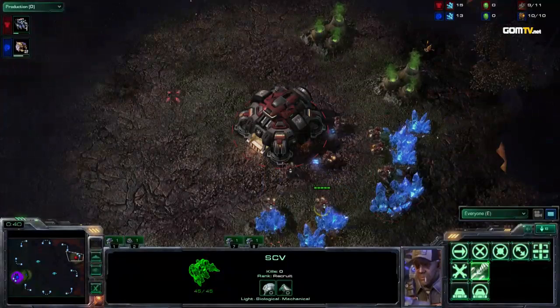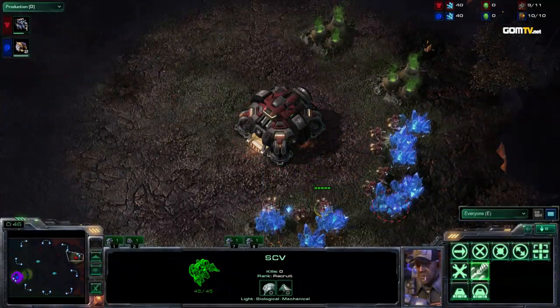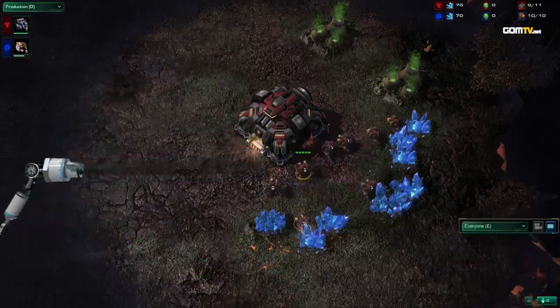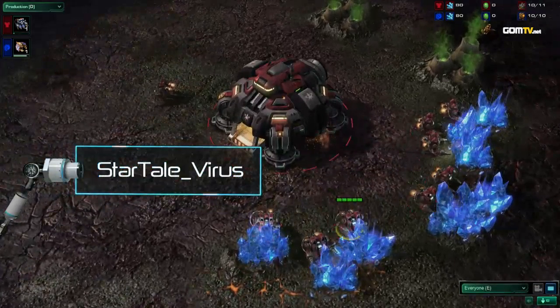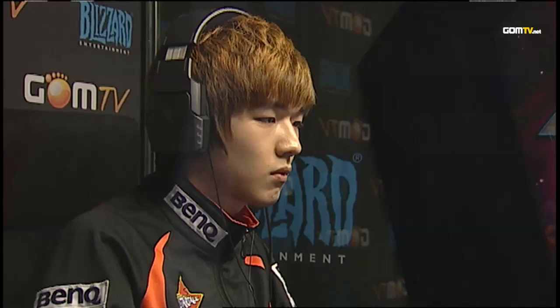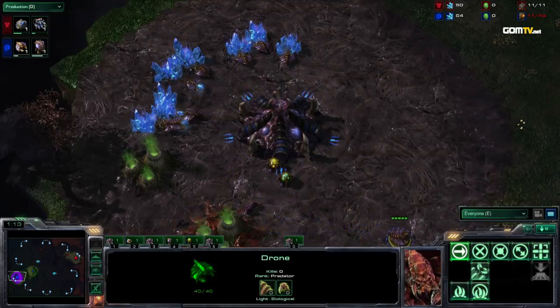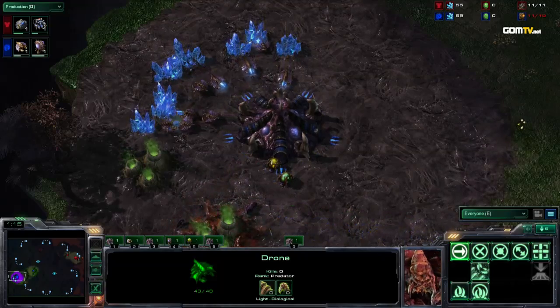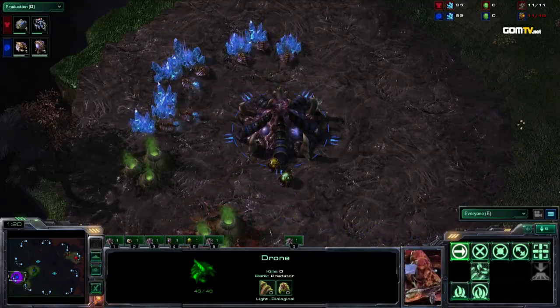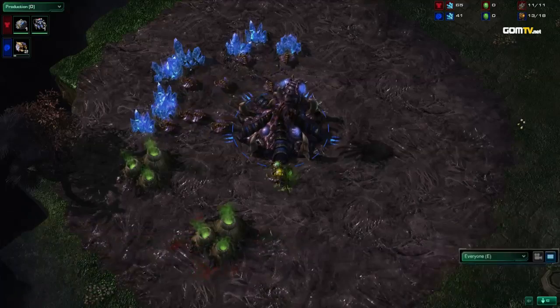We are on Dual Sight, and we have our Terran player in the red colors to the right side of the map. Starting for StarTale is StarTeeVirus! He's down two games in this up-and-down group. He needs a win desperately — if he loses another map, he will be on 0-3, which will basically completely annihilate him out of the competition for the Code S spots. His opponent starting for FXO is our Zerg player to the left in the blue colors.